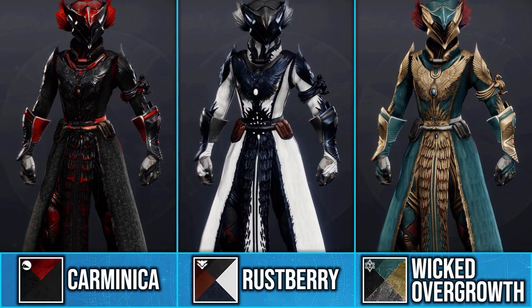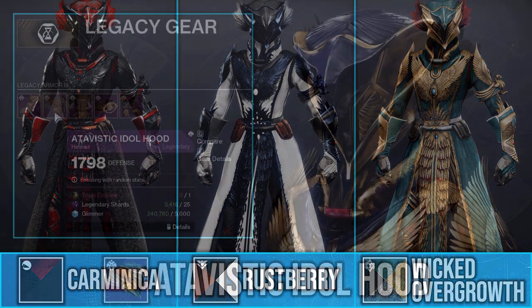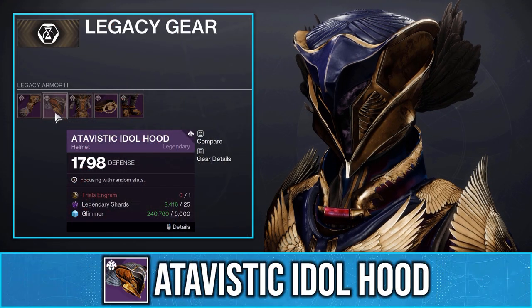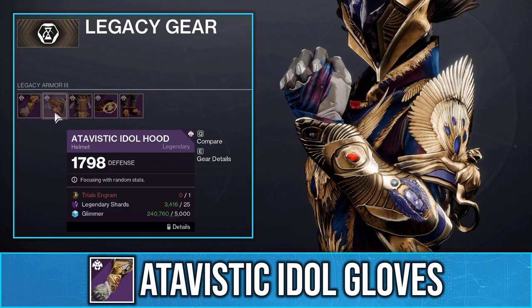If you're still looking to get this ornament, I would highly recommend pairing it with the Atavistic Idol set, which are the helmet and arms you've seen me using throughout this showcase. This set can be acquired through Trials Engram Focusing.